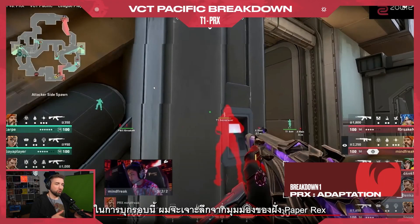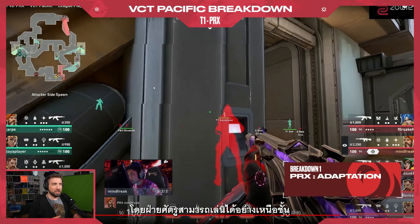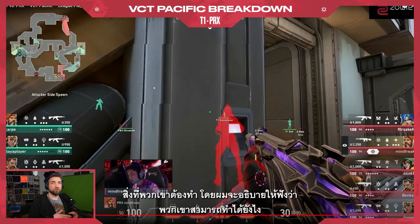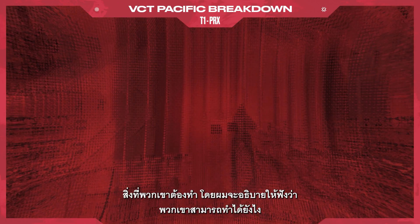In this execute I'll be breaking down from Paper Rex — there was a spanner in the works put by the opponents that threw Paper Rex off their plan. But they reacted, they were proactive, they changed and improvised what they had to do, and I'd like to explain how they did it.